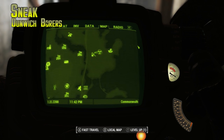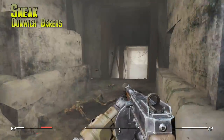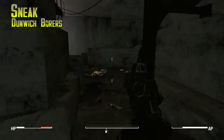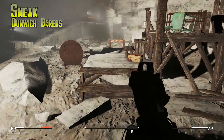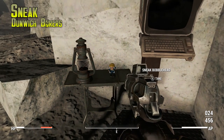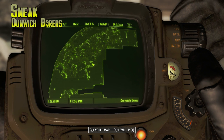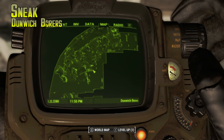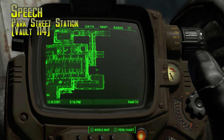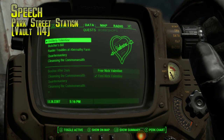Sneak is in Dunwich Borers — another high-level area in the northeast part of the map. You'll see the witch museum right there, which gives you a miscellaneous mission to go to as a good nearby marker. You need to fight a ton of high-level raiders, then work your way inside the quarry to fight a lot of high-level ghouls. Once you're in Section 4, which is pretty much the end of the quarry, you'll get a unique knife and some cool stuff. The Sneak bobblehead is just on a shelf right there. I'd say be at least level 20 or 25.